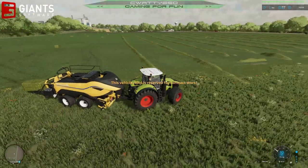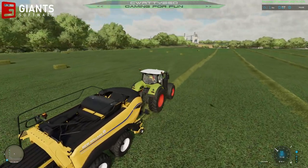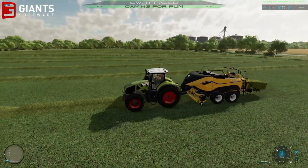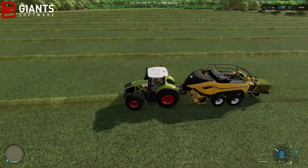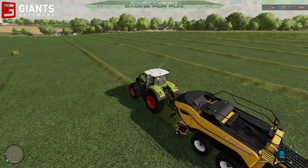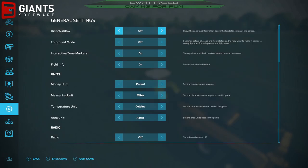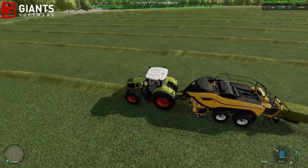I would like to try a much faster baler. It's a bit like fertilizer spreaders and fertilizer sprayers — balers all seem to have been slowed down this year by Giants. I seem to remember in FS19 they all worked much faster. It might be different because this year I'm obviously playing in miles per hour rather than kilometres per hour. Maybe if I set the speed to kilometres, I would see how fast we're actually travelling — let me do that as an experiment.